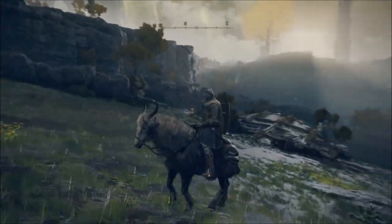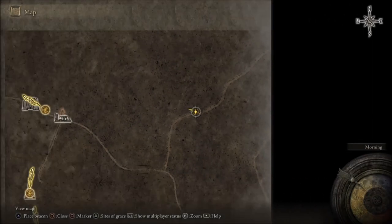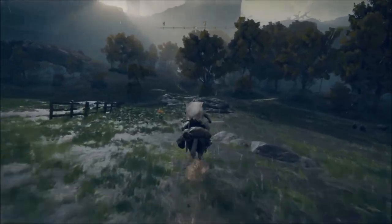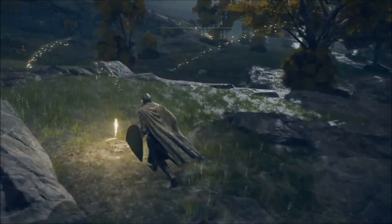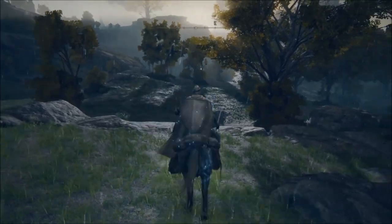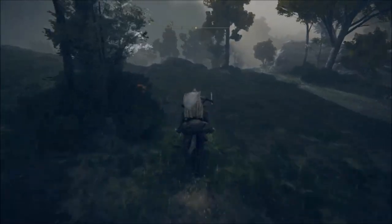Keep going this way. You can see on the map how everything is black. The Graces we've taken show up on the map and are used for fast travel. I want to grab this one because there are giants in front of us, so if I die I don't need to go all the way back.